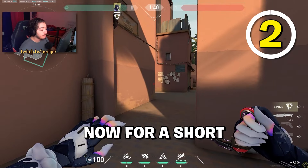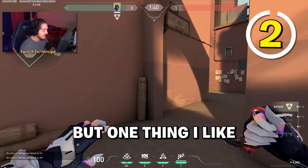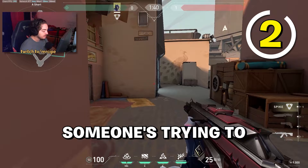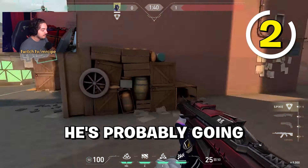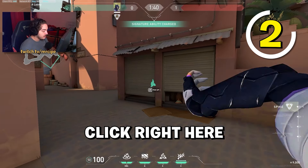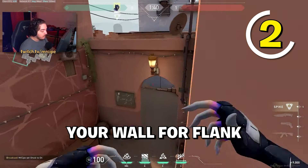For Short, it doesn't matter if you come from the left or right side. From the left side, put your flash right here at round start to check if someone's trying to walk up Cubby — it gives you an indication and flashes them too. You can do the same from the right side with a right-click flash.